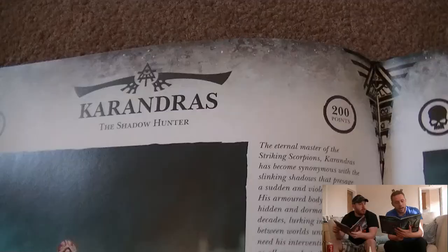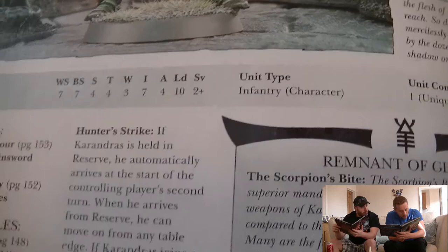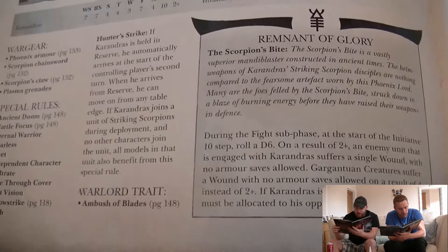Karandras, one of my favourite ones: 200 points, down 30 points. Stats are the same. He's got Phoenix armor, scorpion chainsword, scorpion's claw, plasma grenades. Special rules: ancient doom, battle focus, eternal warrior, fearless, fleet, independent character, infiltrate, move through cover, night vision, shadow strike and stealth.